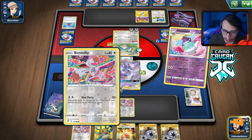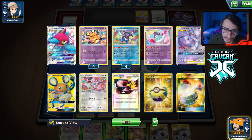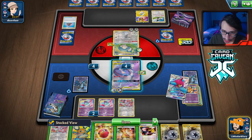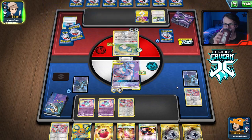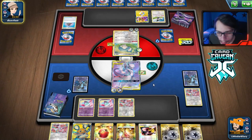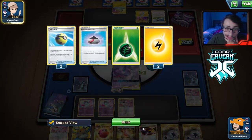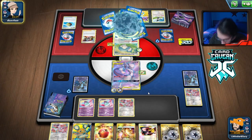Oh, I can't Dedenne-change. Tea Break! We want to try to get into some more stuff. That's just more Bunnies. We can afford one more Tea Break but I can't get rid of any more Bunnies — I don't want to run out of attackers here. We don't have a Boss in the discard. I wouldn't mind finding a Boss. We don't have any Mad Partiers left to discard with Polteageist. There's the Raichu — the Raichu is pretty scary. I really want to Boss this thing and knock it out.